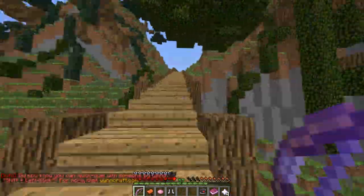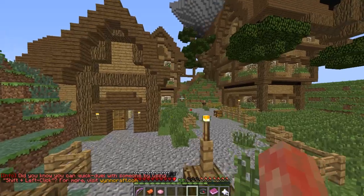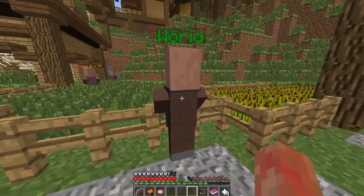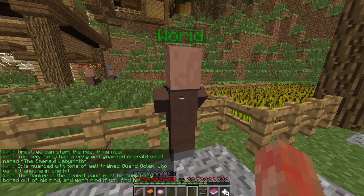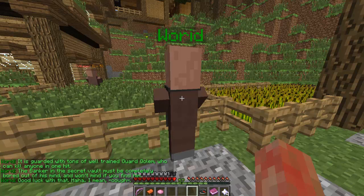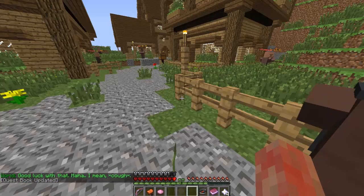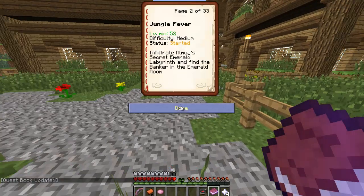I'm going to call it the Jungle City. Warrett says: 'We can start the real thing now. Elmouge has a very well-guarded emerald vault named the Emerald Labyrinth. It is guarded with tons of well-trained guard golems who can kill anyone in one hit. The banker in the secret vault must be completely bored out of his mind and won't mind if you find him. Good luck with that — I mean, cough.' So now our quest book has been updated and we have to infiltrate Elmouge's secret Emerald Labyrinth.